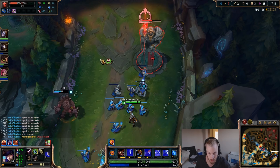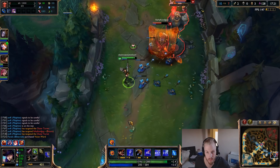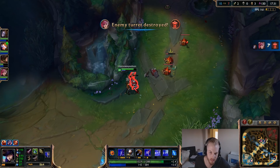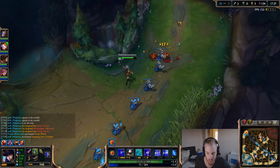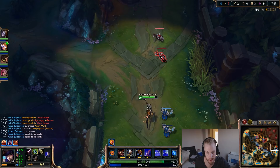After this fight — we won and came out ahead — you want to look for an objective. When I do towers I like to put a trap down to zone enemies out. It's all about objectives. I like getting kills, but I'm really focused on towers and dragons because that's what wins you the game ultimately. They're all collapsing mid, so I can steal another wave here and then get back.